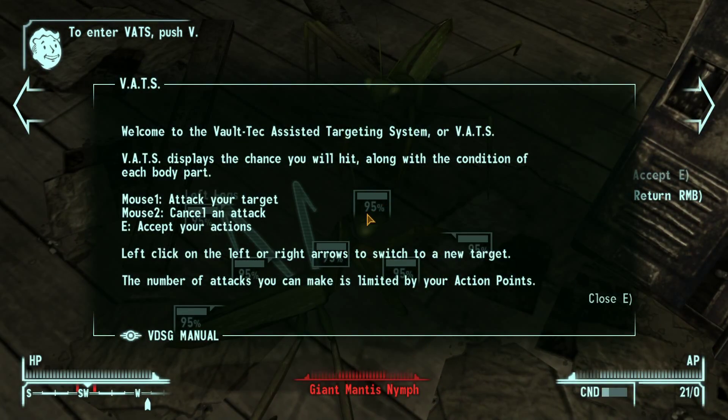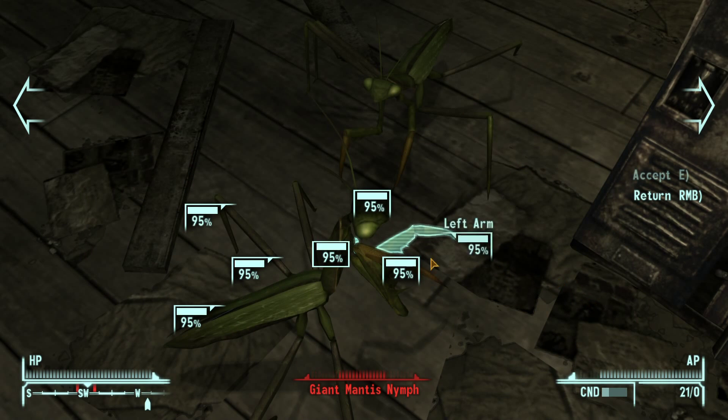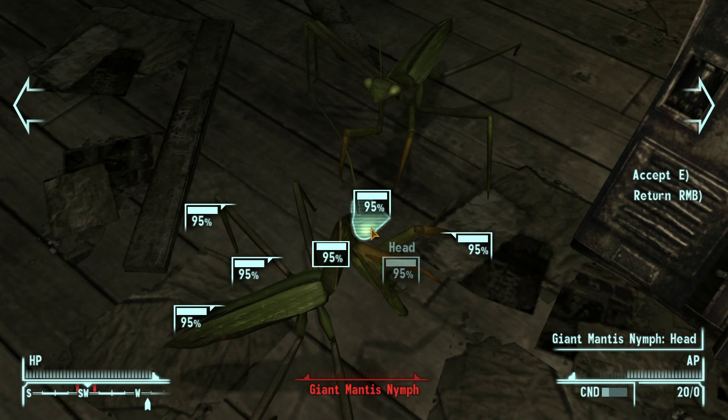Welcome to the Vault-Tec Assisted Targeting System, or VATS. VATS displays the chance you will hit along with the condition of each body part. Mouse 1 attacks your target, Mouse 2 cancels. E accepts your actions. Left-click the left or right arrows to switch to a new target. The number of attacks you can make is limited to your action points. Let's go for a headshot.